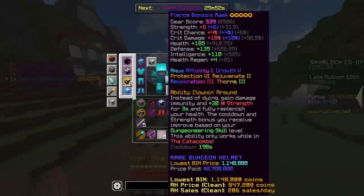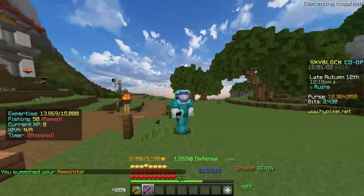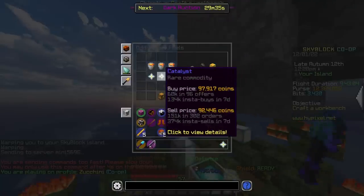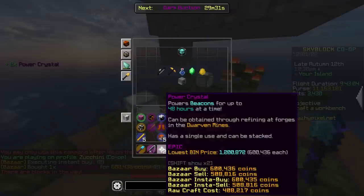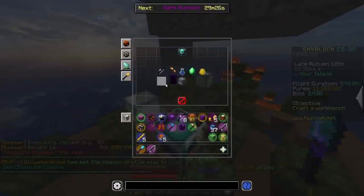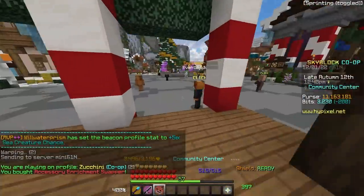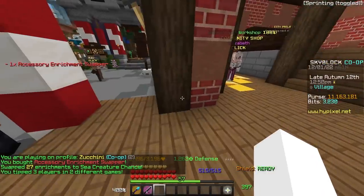Holding our Ammonite, we have, yikes, 72% sea creature chance. We gotta fix that. We go to our island and get some fuel for our beacon, which has shot up so much in price - I remember when it was like 50k. We can put four days worth of fuel in, and sea creature chance, even though I would like a bit more magic find to drop a pet. And then we can also change our enrichments to sea creature chance instead of magic find.